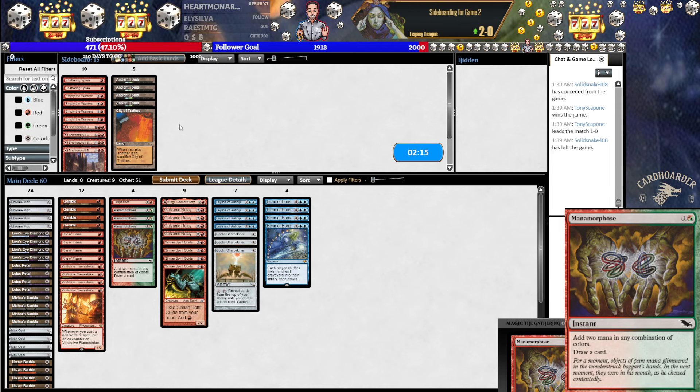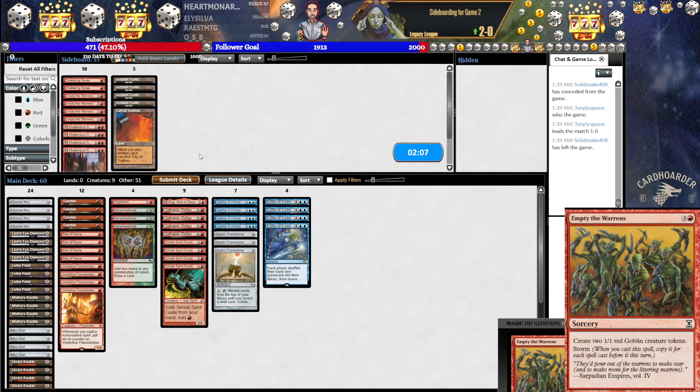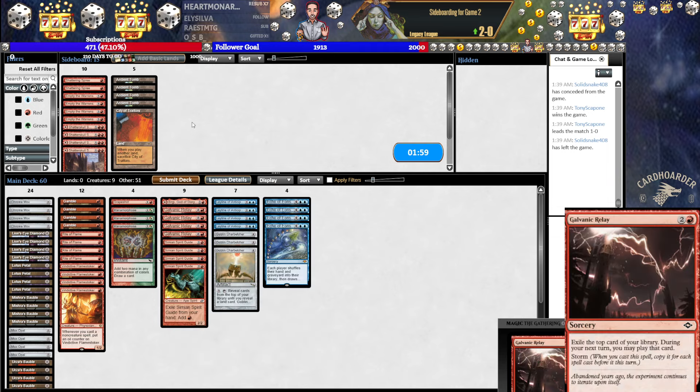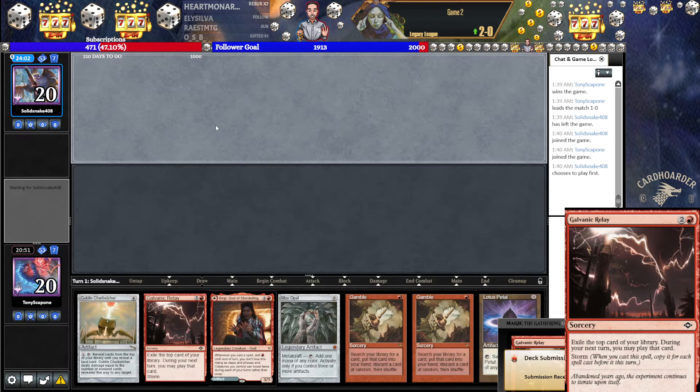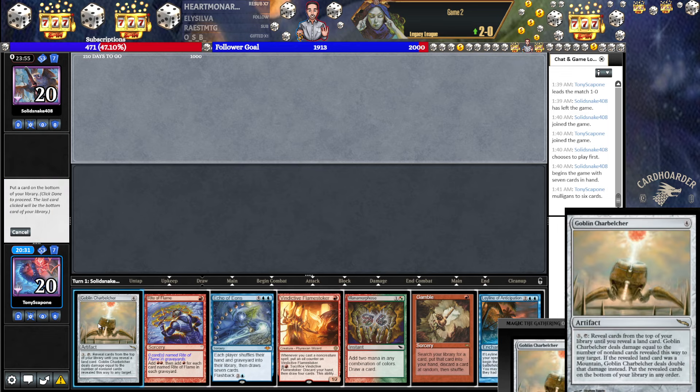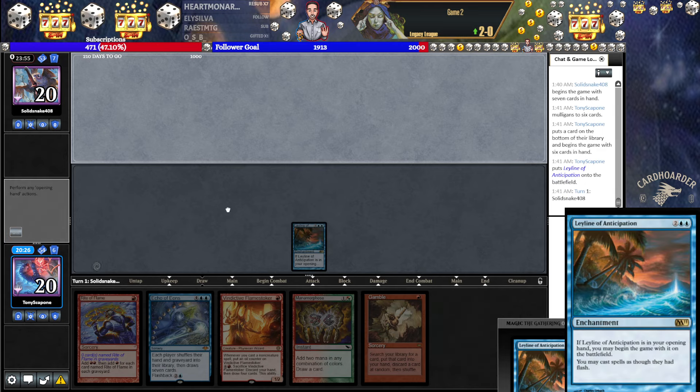We can assume they're on Tempo and bring in the Empty plan, or we can assume they're on some sort of combo and leave it. We can also just leave it, because we are on the draw, and it's still a pretty reasonable plan anyways. Whereas Empty is really bad if they're on combo. Can't keep this. This one's not great, but it's pretty good if we hit a red source — we're probably getting discarded, which is a bummer. I'm gonna keep it, though. It doesn't feel great, but here we are.